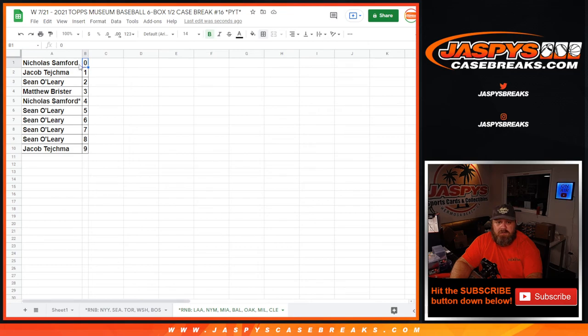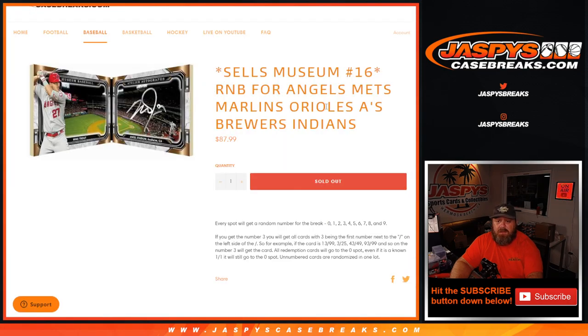Jacob Tejma with the one spot would get any live and in-person one-of-ones for those seven teams. And there you go guys, that's the random number block randomizer for the Angels, Mets, Marlins, Orioles, A's, Brewers, and Indians from Museum Collection pick a team number 16. I'm Sean from JasPysCase Breaks dot com — thanks for hanging out, we'll see you next time.